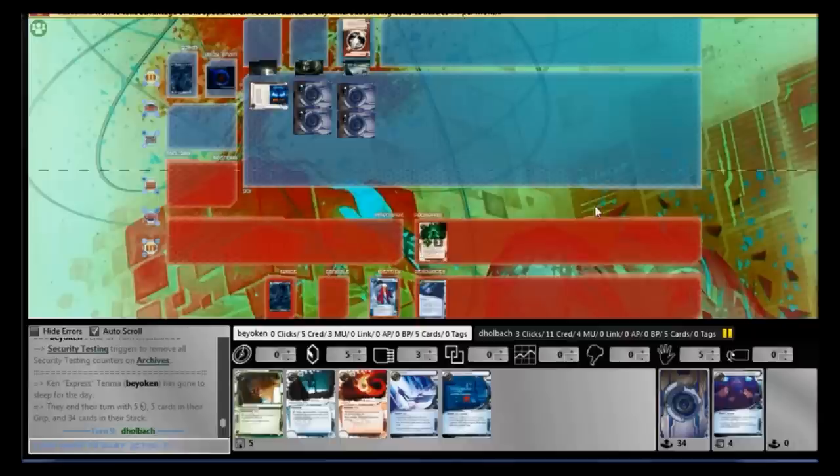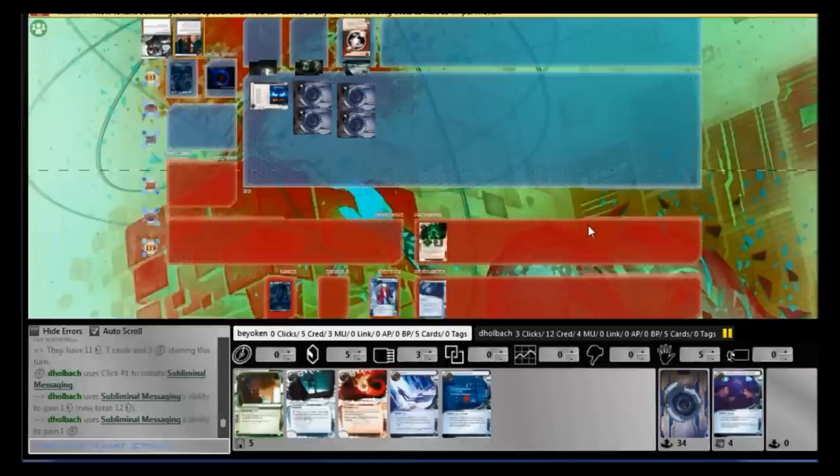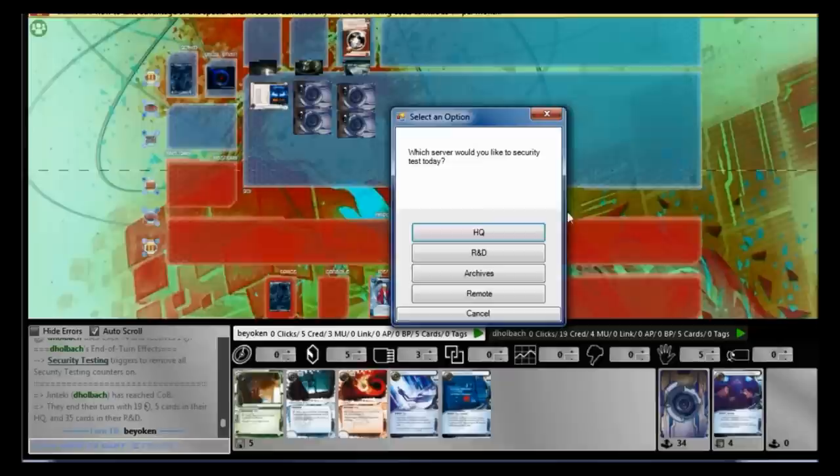It's a double-edged sword. It's very annoying to break — my only solution is Alias. But the good news is I can run through with zero cards in hand if need be. As he keeps chaining Celebrity Gifts into multiple Restructures and Subliminal Messaging, I knew I couldn't keep his credit pool down, which is a huge worry because this deck is entirely reliant on credit denial.